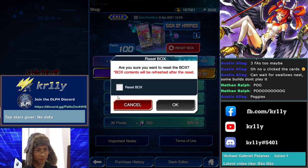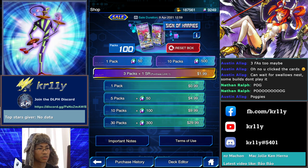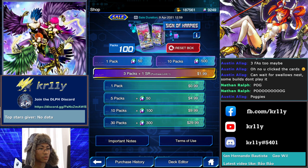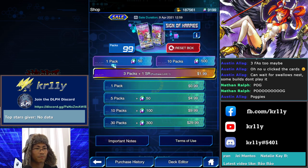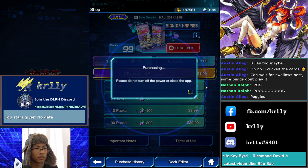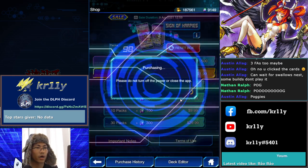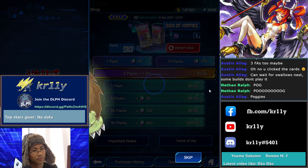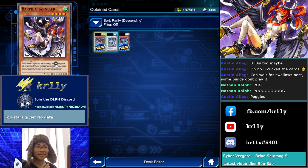I know resetting nine times takes a lot of time, but it's worth it. Nine resets done — that's my formula. Then we click random cards. Free to play! Reset when you get the cards you want within 10 packs. RIP for the uncensored cards, we didn't get them. We got the Channeler — three packs in!